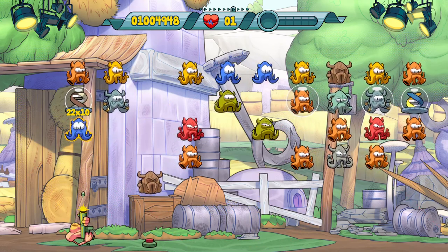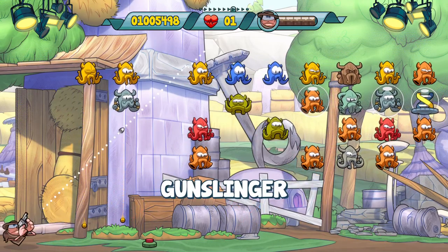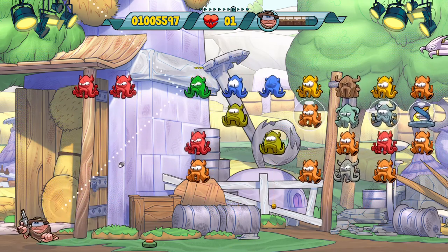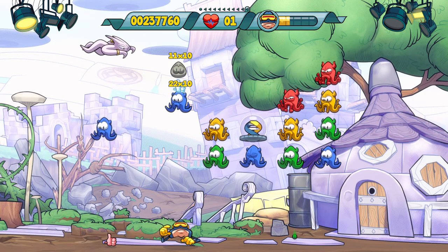The game is set up in levels with different waves. You have to go through 10 waves and then face off with a boss to move on to the next level. There are no continues during the waves — you have to go through all of them and get a checkpoint right before facing the boss.